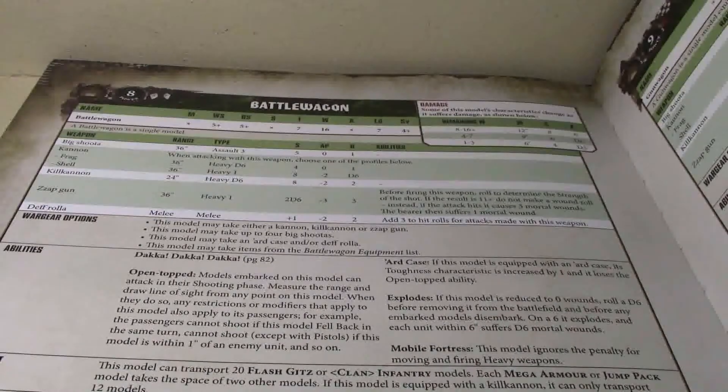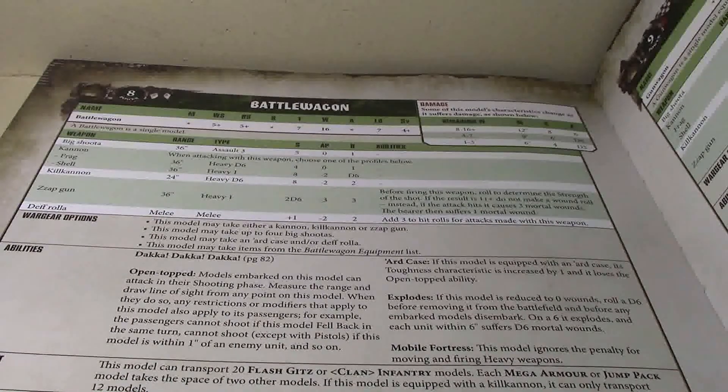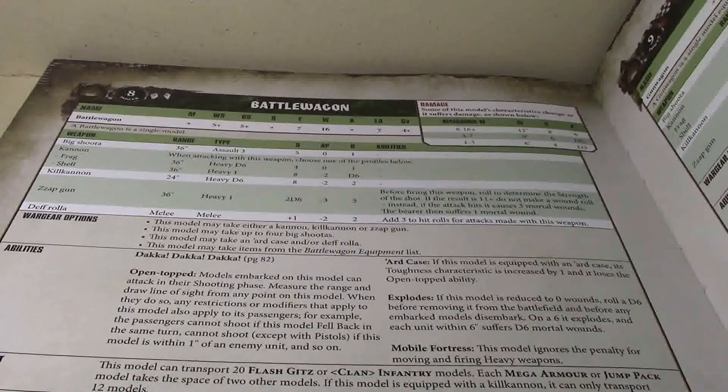It has the DAKA DAKA DAKA open-topped ability — models embarking on this model can attack in their shooting phase, measuring range and drawing line of sight from any point on this model. Any restrictions or modifiers that apply to the model also apply to the passengers. For example, passengers cannot shoot if this model fell back in the same turn, and cannot shoot except with pistols if it is within one inch of an enemy unit. This includes moving and shooting heavy weapons, so you cannot move and shoot LUTAs without the penalty.